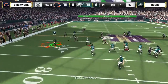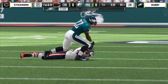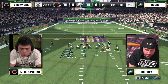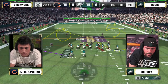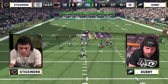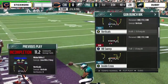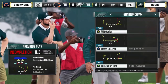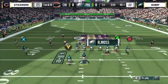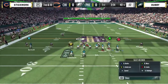Carr sends Cooks wide out to the right, decides to check it down — good coverage there by Stickwork. You're gonna see a lot of cover-2 in this game: two deep safeties protecting the deep part of the field. Dubby will look to attack the sidelines. Cooks — although he's got speed, sometimes the hands are questionable. That's the guy I'm a little worried about: Brandon Cooks in that slant position, he has a difficult time catching passes in traffic.